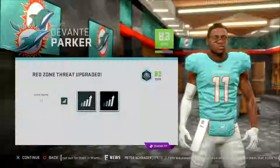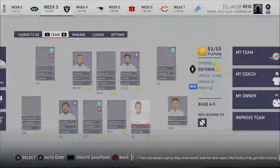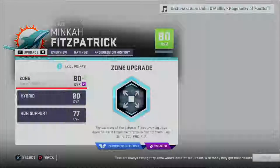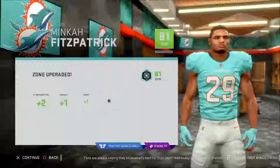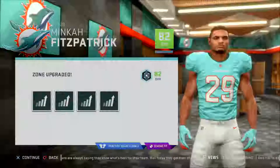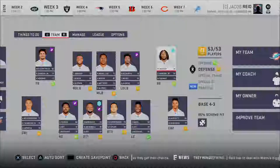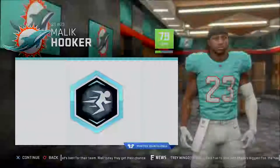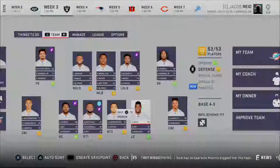Let's go to defense real quick and see if anybody's picked up any points — and yes, we're already generating a lot of points on defense. Minka Fitzpatrick is growing tremendously, we're pumping XP into him and he's getting bonuses for being in the scheme, which is phenomenal. We want to keep doing that with everybody, and we want to get Malik Hooker in here to get him XP early.